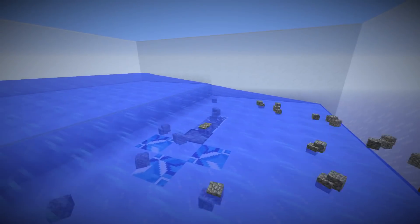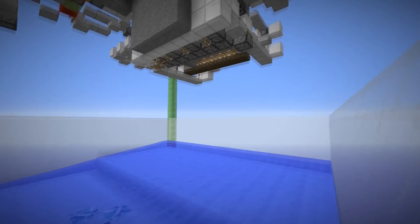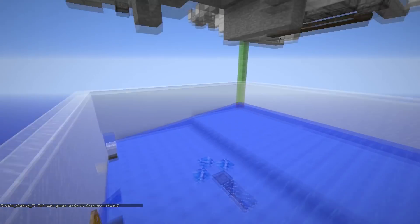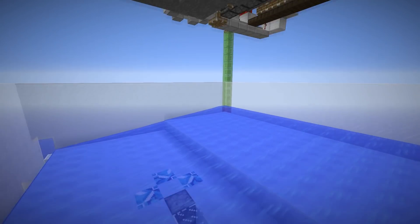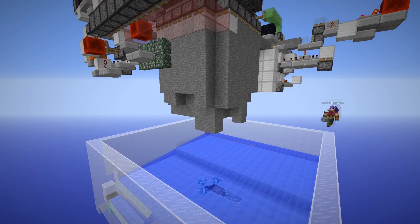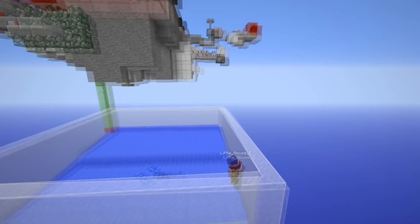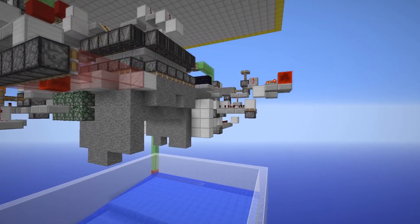One issue is that this doesn't entirely work with a TNT duper, so we use a dispenser here. The whole blast chamber design was made with the premise that TNT duping would eventually be fixed, which is why we try to make these chambers as efficient as possible and get as many blocks per TNT as possible. We'll probably also show another blast chamber design that uses TNT duping in the future. We'll provide a world download, possibly a simpler design with a tutorial, and also a more efficient design — which Little Mouse really spent a lot of time on — that will blow your mind.